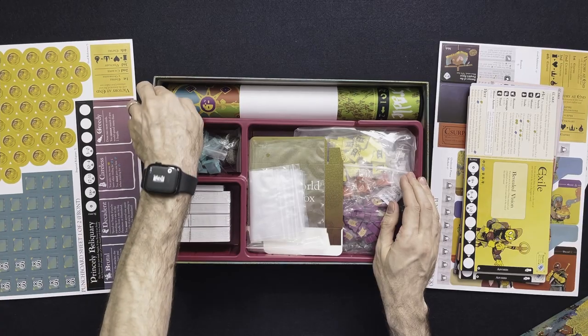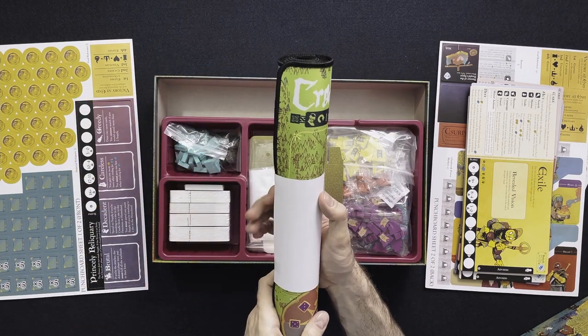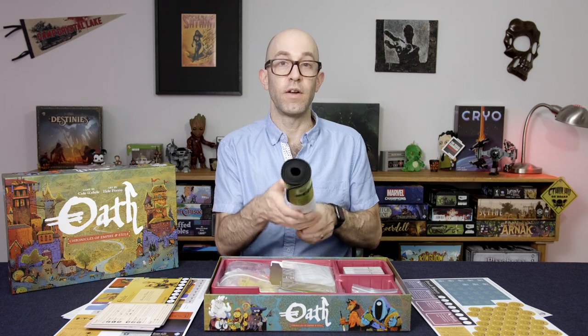And this over here is the actual play board — it's a mat. Very nice. I will open it up and roll it out at the end.